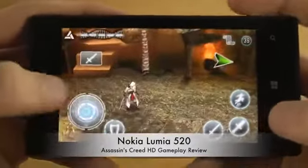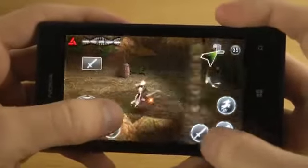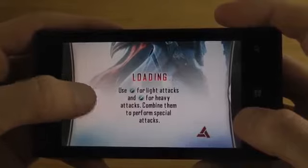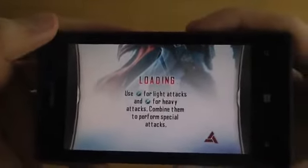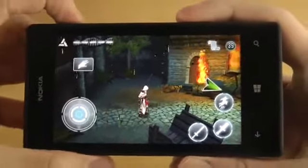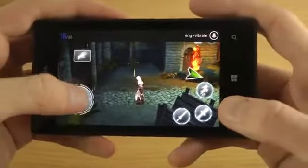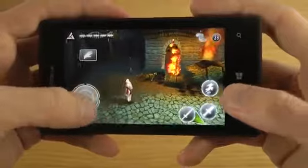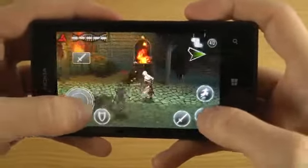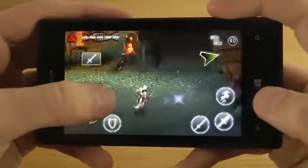Maybe I shouldn't kill him. Use death for light and heavy attacks — oh, interesting. Heavy attacks are pretty nice. I do like that when you raise the volume, the indicator is only at the top here on Windows Phone. It doesn't take over the whole screen like in Android or iOS. Pretty good performance here, definitely.